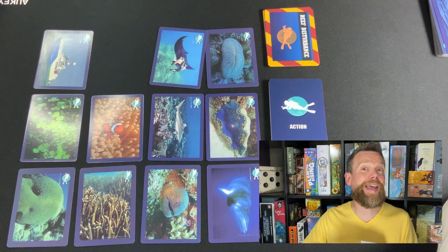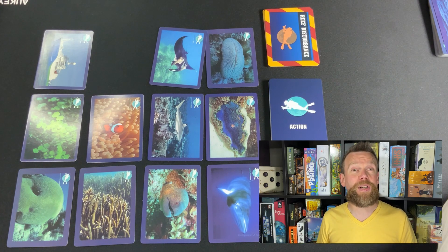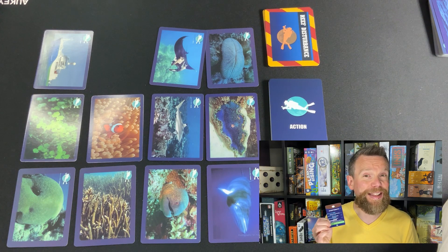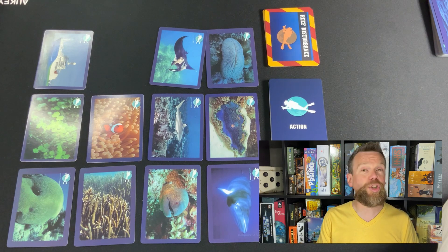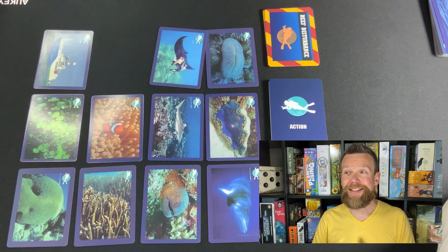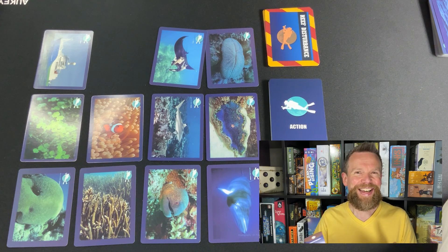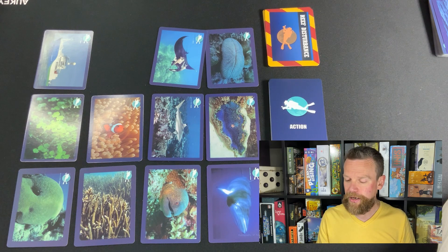If you're playing with more advanced students or kids who already know something about this ecosystem, you can get bonus points for guessing the particular habitat that creature lives in, the common name, or the category it falls in. The scientific taxonomy is another way to earn extra points, and all of those are listed on the side of the card.